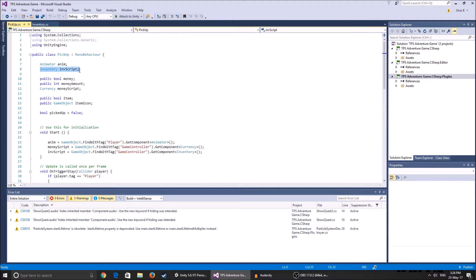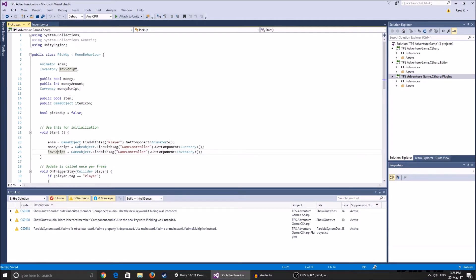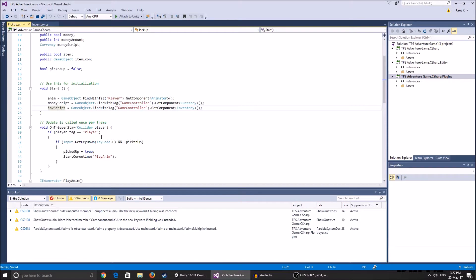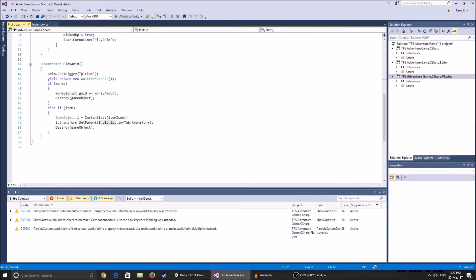In the pickup script, I've added a reference to the inventory script, a public bool called Item, and a public GameObject called Item Icon - that's the icon that appears in your inventory when you pick up the object. I get the reference by finding the Game Controller game object and getting the inventory component. I also made a bool called Picked Up set to false, which turns true when we pick up the object. The condition now only checks one thing instead of two.